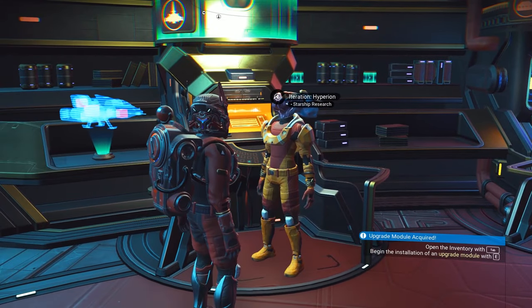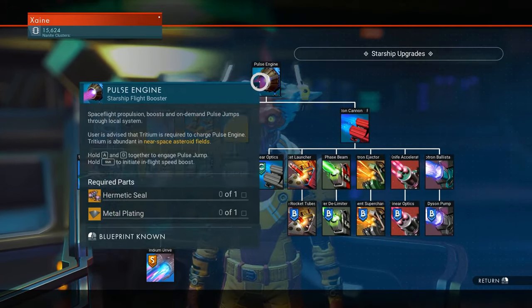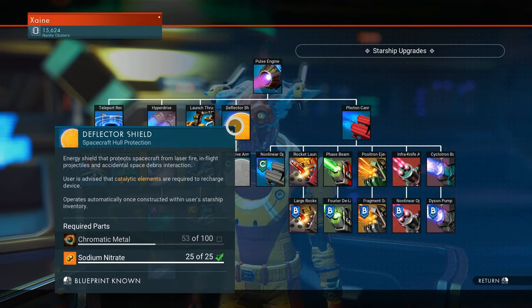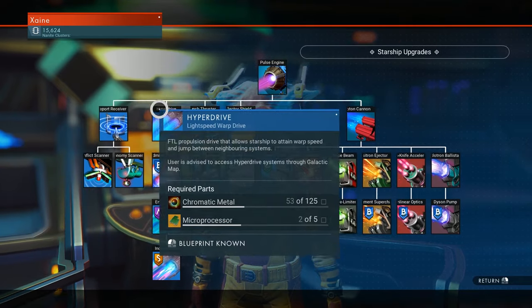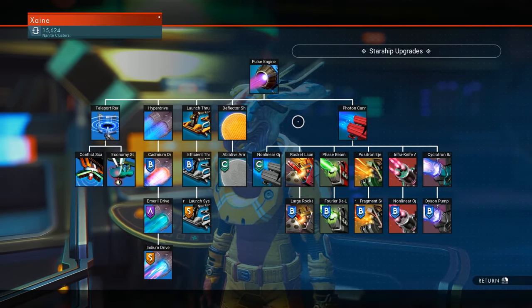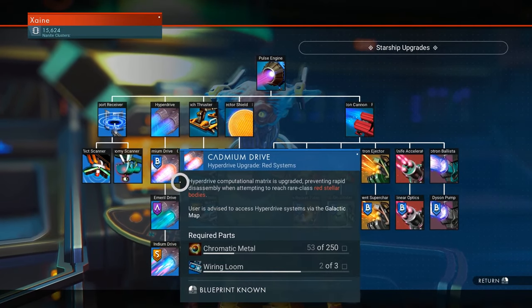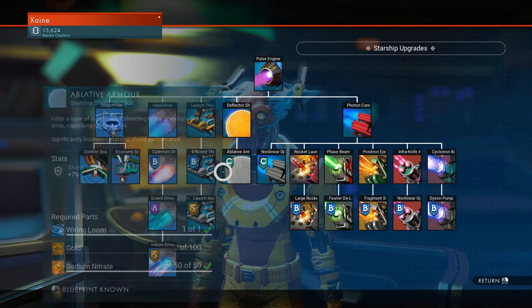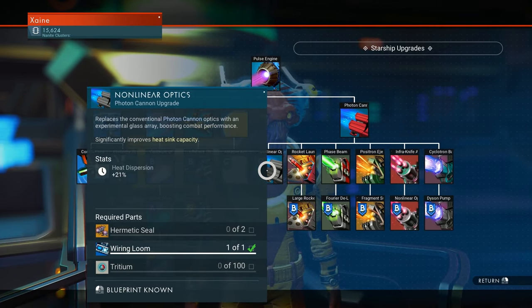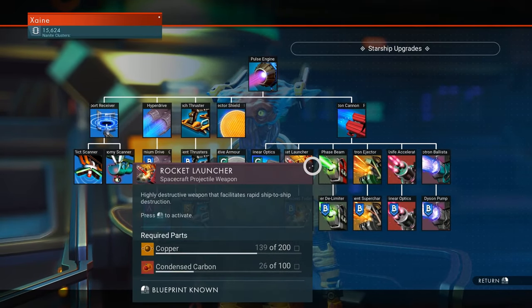Go here for your starship research. You'll start the game with the pulse engine, launch thruster, deflector shield and photon cannon, and before reaching the anomaly you'll gain the hyperdrive. The first time you enter here you'll have access to the teleporter, cadmium drive, efficient thrusters, ablative armour, non-linear optics, photon cannon additions and all the other main weapon modules.